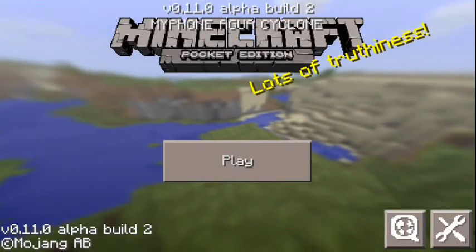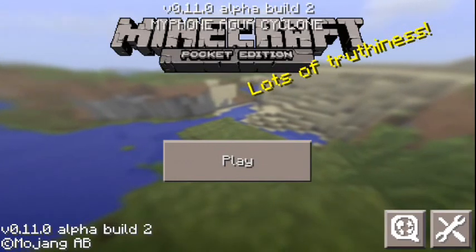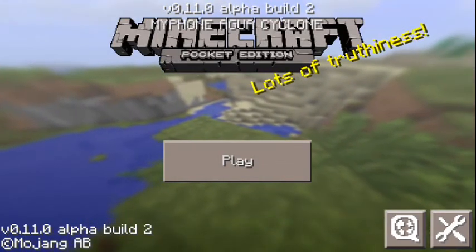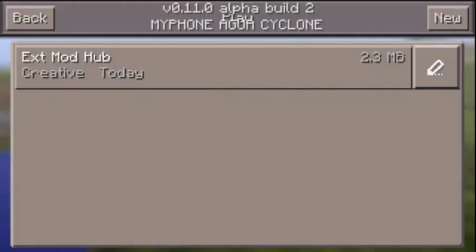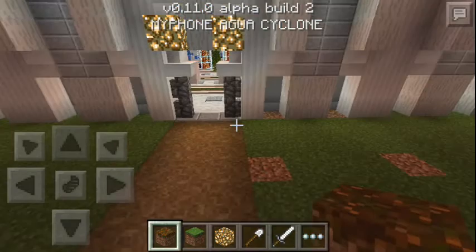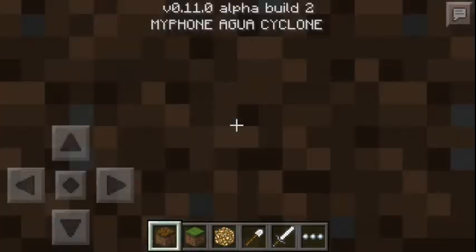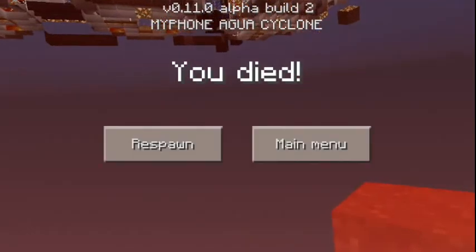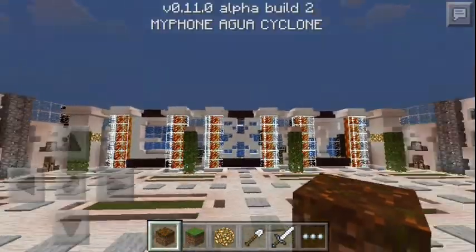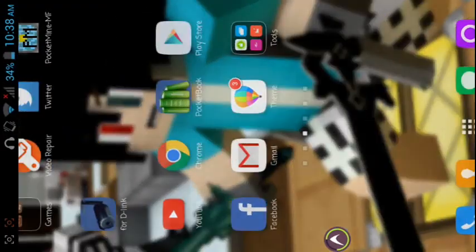Hey, what's going on guys, it's Extreme MCP here. Today I will be showing you a map where we will make our mod showcases. I call it the EXT Mod Hub — EXT stands for Extreme MCP — and I have the letters right there. I just glitched out of the world, but yeah, there's the EXT.